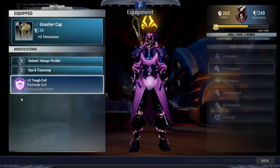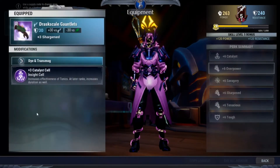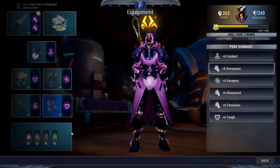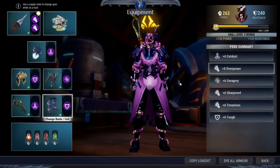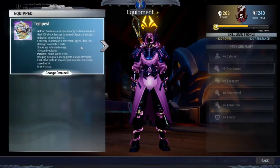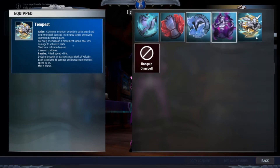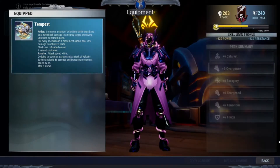Here's the build: Ganesha's cap, Queen's fight jacket, Drusk gauntlets, and Pongar's legs. It's all easy to get armors. And for the Omni-Cell, I'm using Tempest for the sake of attack speed as always. But you can always change it to Iceborne, or not use any at all if you haven't unlocked Omni-Cell.